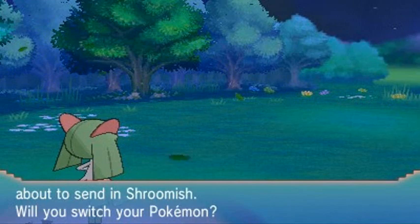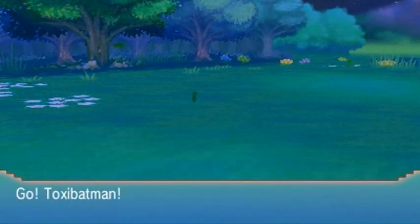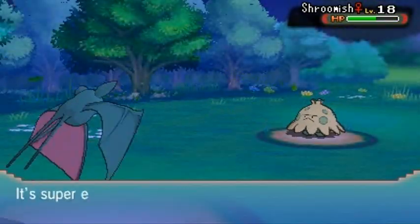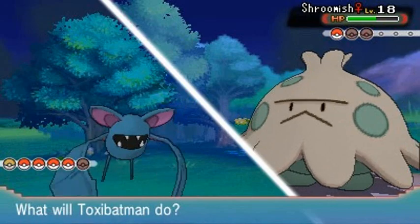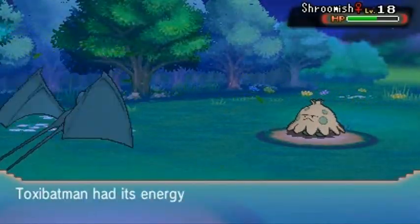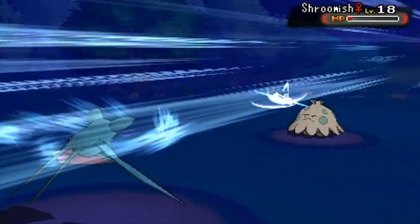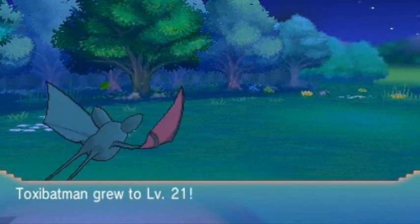Okay, Raiden learned Spark, and now May is sending out Shroomish. Let's switch to Toxic Batman - hopefully it wins something because it just lost its last two matches. Shroomish, meet Toxic Batman! Air Cutter attack - nearly takes it out, but we get paralyzed. This girlfriend is mean to me! Here comes Mega Drain - not super effective. Air Cutter attack again - nearly takes it out. One more Air Cutter could do it, but that Headbutt might screw me over. Air Cutter for the win - take that Shroomish! Toxic Batman finally wins a match and grows to level 21!